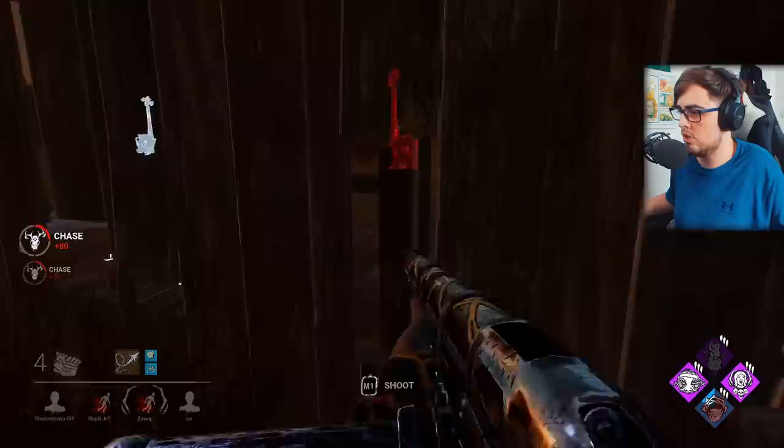Now we just need to come back for this Claudette and the one sitting at the pallet. I'm confused because they picked her up but I can still hear her as if she's right next to me — not entirely sure what that's about. That's one of them dead though, which is super necessary. Need to break that pallet. Let's kick this gen since it's the furthest from our three-gen area. Reducing the options these survivors have — they have Object of Obsession as well, which gives me a lot of info when they heal each other.